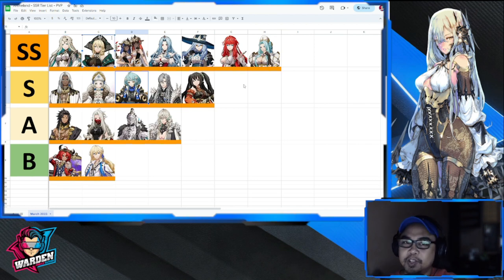Next up is Valak. Aside from healing, she gives a little bit of offense to the hero she heals. She's particularly nice to have in PvE; for PvP she gives you that extra damage on top of heals. But there is a better healer at the top tier.